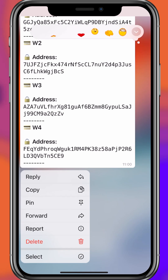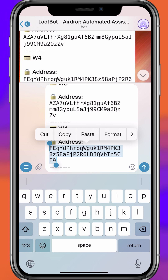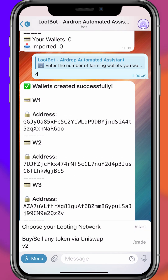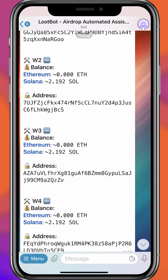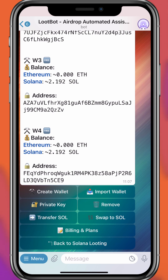I've pasted the wallet addresses and copied them one by one, then deposited Solana into each, which is required for looting on Solana — they call it looting, but it's basically airdrop farming. Once you do this, click on Choose Your Looting Network, click on Solana, then Wallets, and it will show all the wallets you've funded. You can always click on Private Key to find the private key for each wallet and import it into Phantom or another wallet.